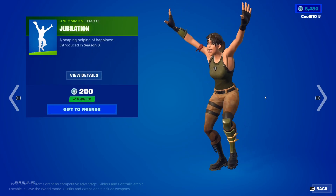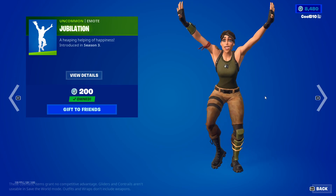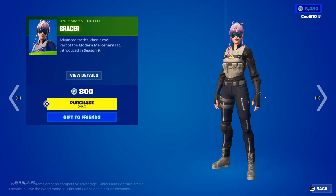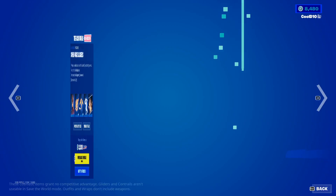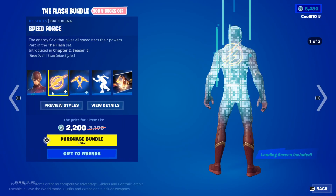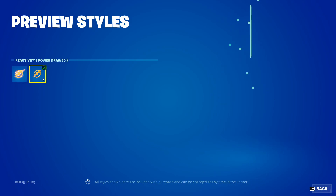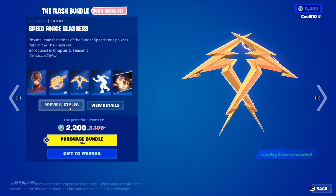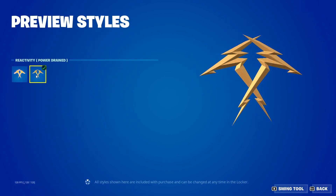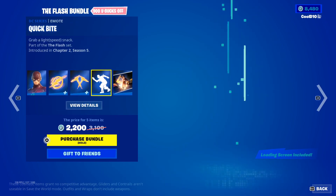Next up we got DC. So we got the Flash bundle — The Flash, Speed Forward, Powered, and Drained. Then next up we got Speed Force Slashers, Powered and Drained.